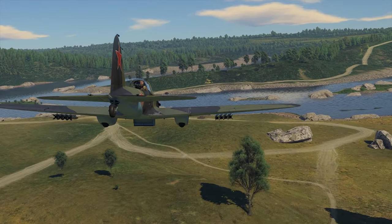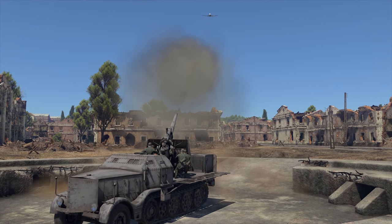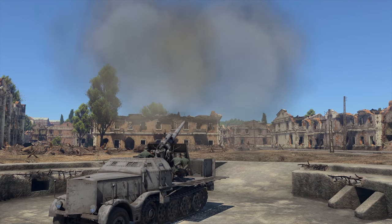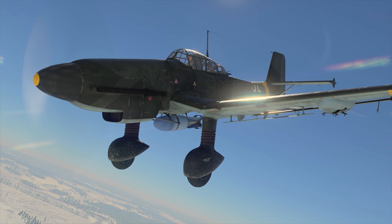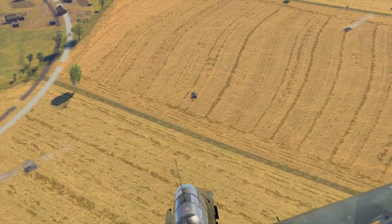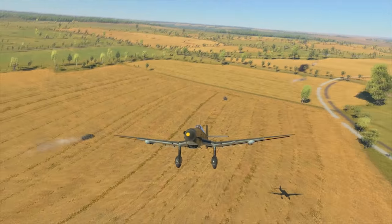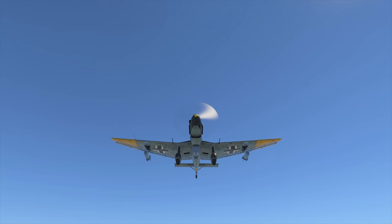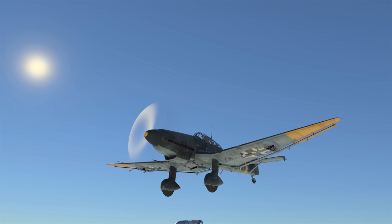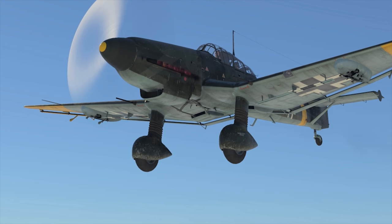The second round is all about firepower and combat power, and it might even be closer than the first. On the one hand, the IL-2 carries 100 kg bombs, while the U-87 can drop 500 kg bombs. Looks like a clear advantage, right? Well, yes — the German bird can carry up to a ton of bombs: two 250 kg bombs and a big one. But, and that's a very considerable but, you only get two drops. First you have to get rid of both wing bombs together, and only after that can you deliver the 500 kg bomb. There's also a noticeable delay.